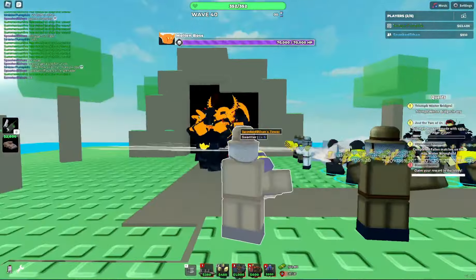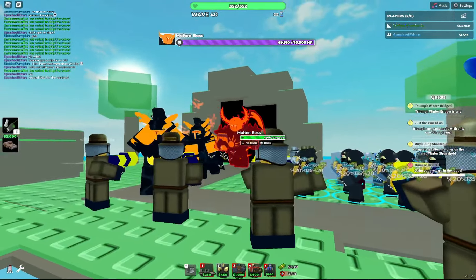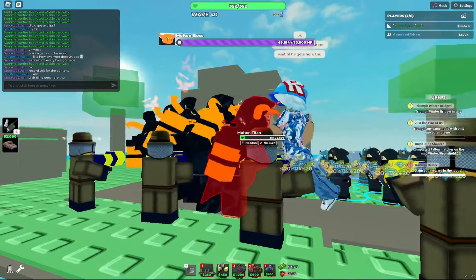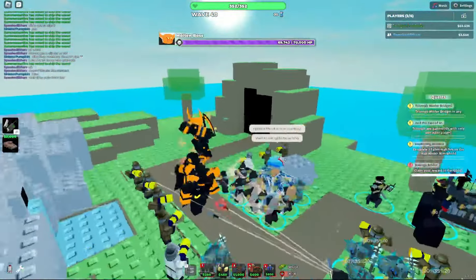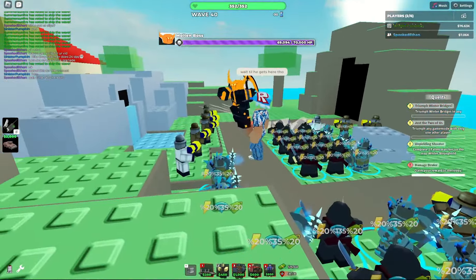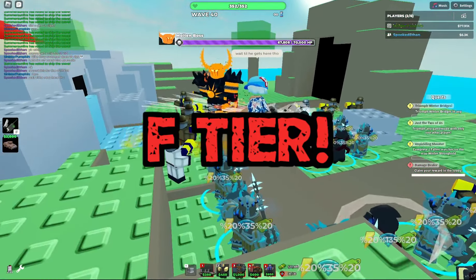Even after the Swarmer buff, it is still the worst tower in the entire game since it can't deal any damage to enemies that are already being stung by bees, which limits its single target DPS to 24 DPS. So even if you placed down 40 Swarmers, it would still only deal 24 DPS, easily making it the worst tower in the entire game, even worse than Scout or Paintballer. For that, I ranked the Swarmer in F-Tier. Literally never use it unless you want to make your game 10 times harder.